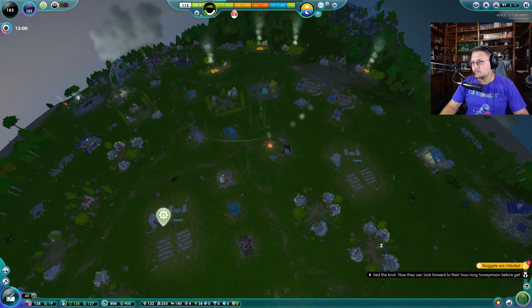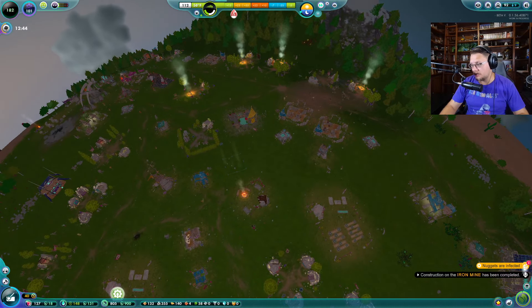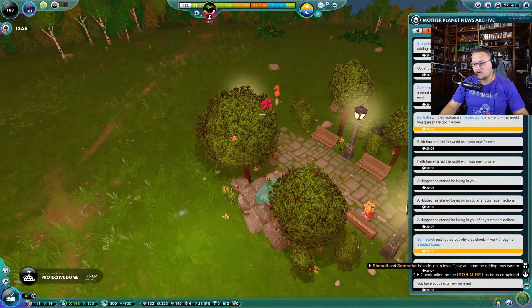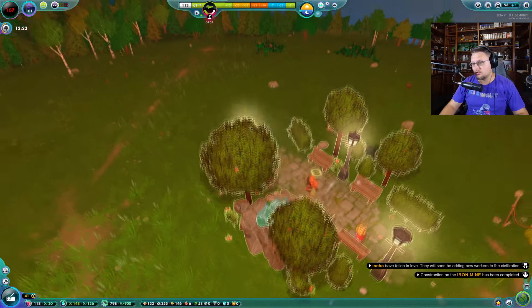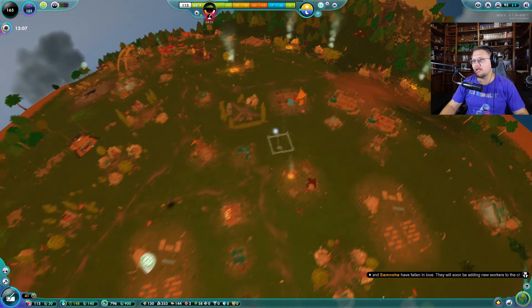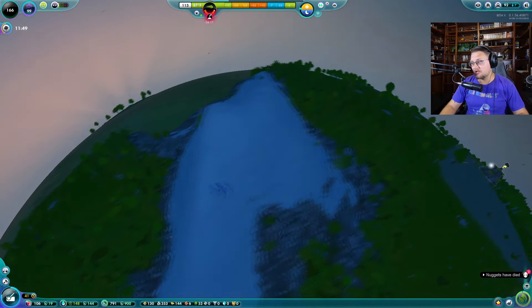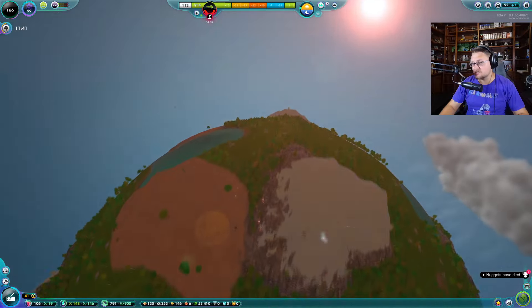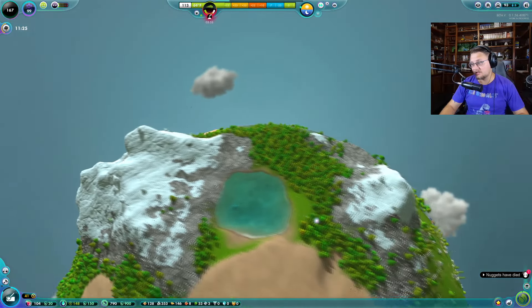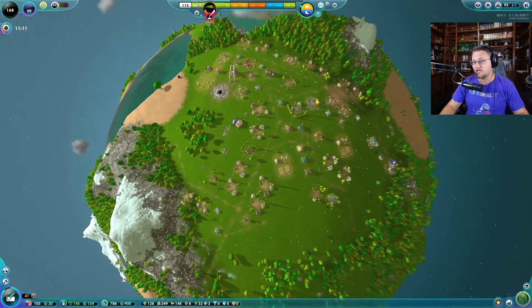How are you guys doing? I seriously don't know if we're going to make it. Nuggets are infected — we don't want any infected nuggets going in the bunker, then everybody will end up infected. We have two bricks — I don't think we're going to get this in time. The volcano is going to happen in 58 seconds. I think the volcano is all the way over here, quite some distance away from my nuggets, but just in case a random volcano spurts up out of nowhere, that's what I'm worried about.